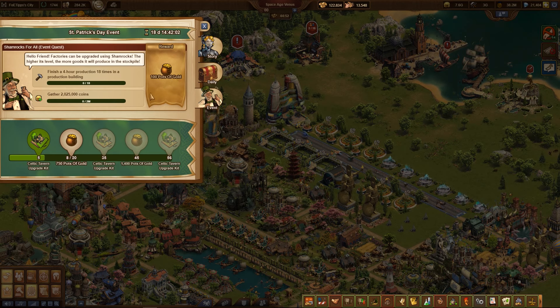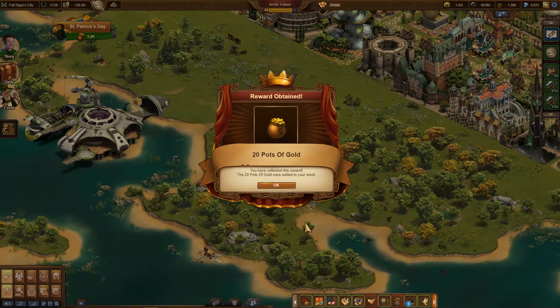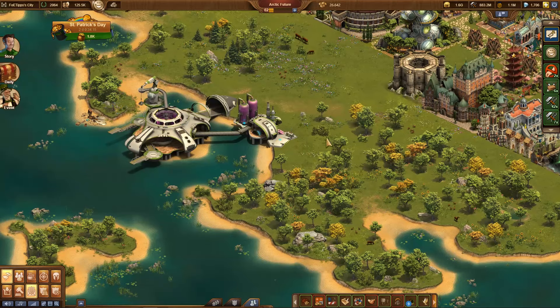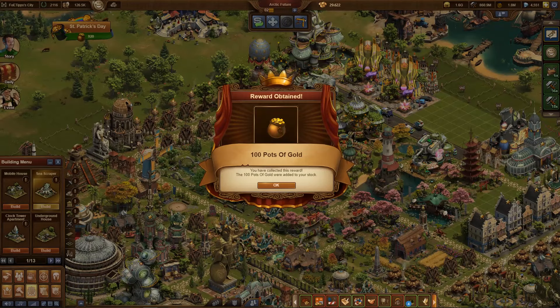When the milestone for the 20th quest is reached, an additional 750 pots of gold are awarded, and an additional 1400 pots of gold for the 45th quest. The incidents in and around the city occasionally yield 10, 20, 50 or even 100 more pots of gold.